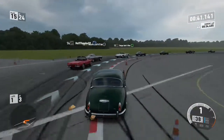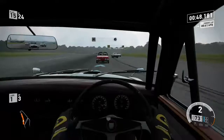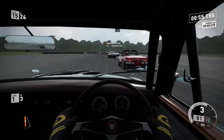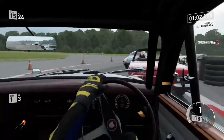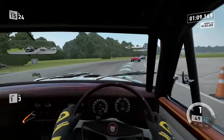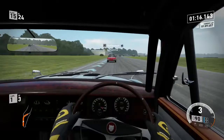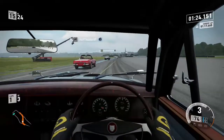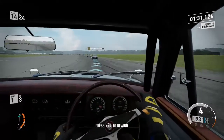I like driving with the cockpit view — it gives it that more realistic feel, makes you feel like you're in the car. I've got the automatic braking on, so it brakes for me automatically. You can take off the automatic braking and brake manually if you want. I've also got automatic gear changing on because I don't like pressing the buttons to change gears manually.